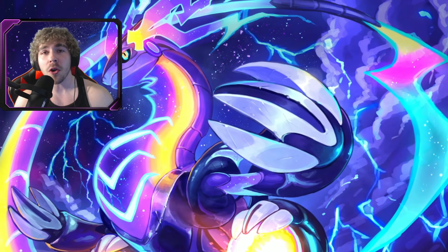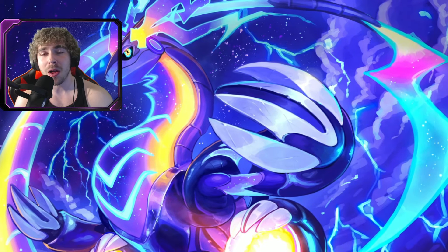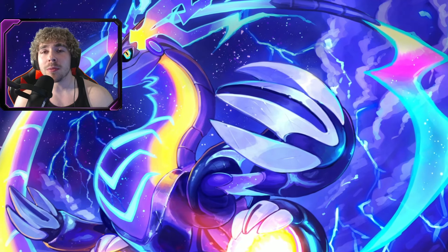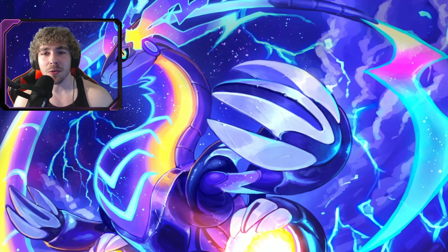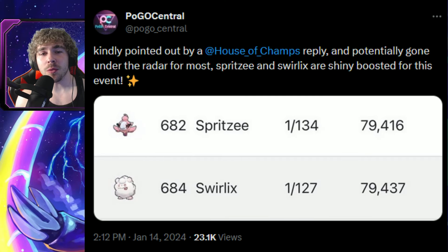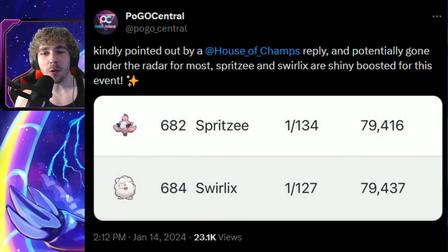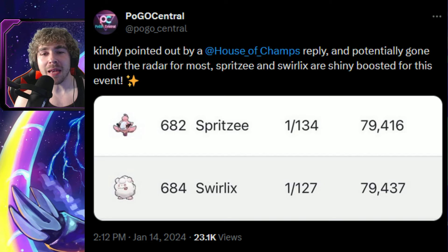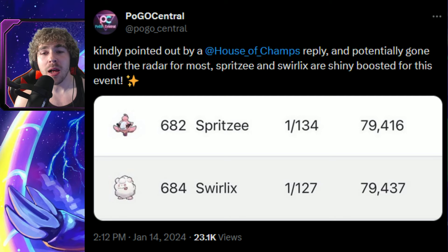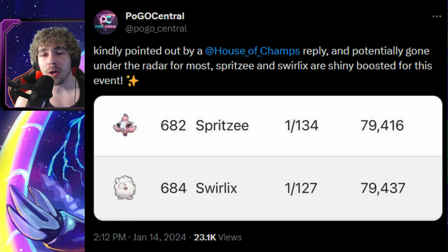Also for the current event we have right now, the Dazzling Dream event, Spritzee and Swirlix have been secretly shiny boosted too. He tweeted that Spritzee and Swirlix were also shiny boosted for this event. From that same shiny rate website, the average for Spritzee was about 1 in 134, and for Swirlix it was about 1 in 127.